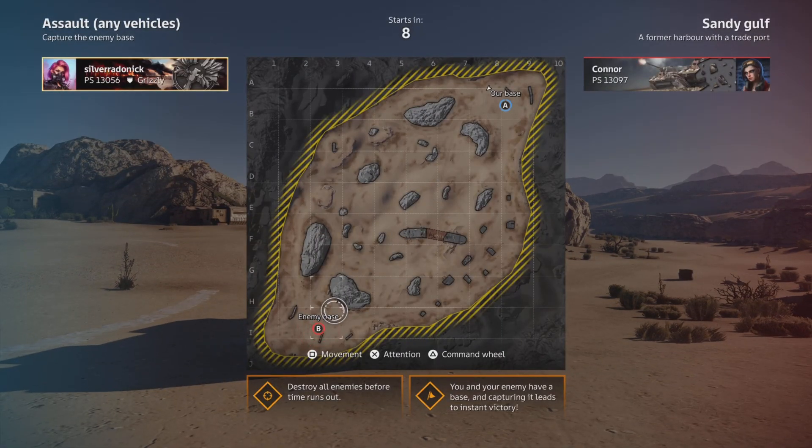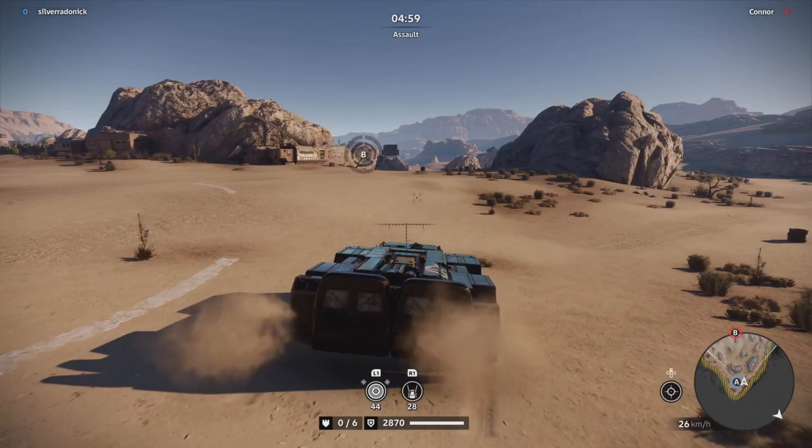You get those three icons down on the bottom left hand corner for your chopper, or your car, or Leviathan. So yeah, and that's really it.